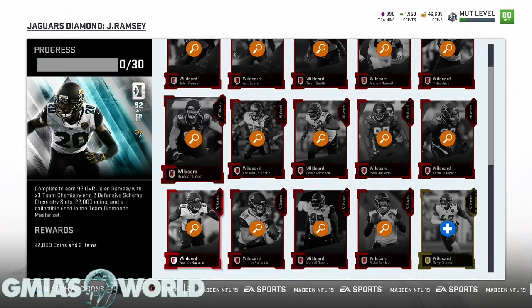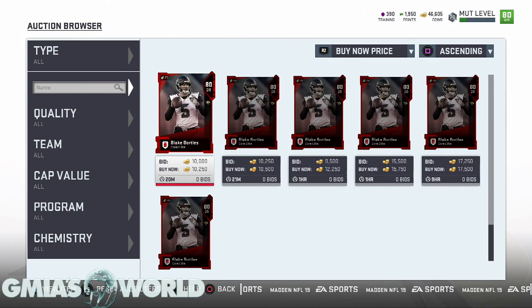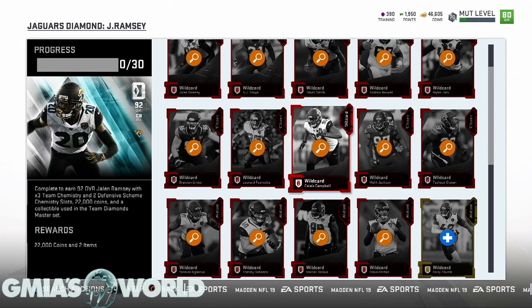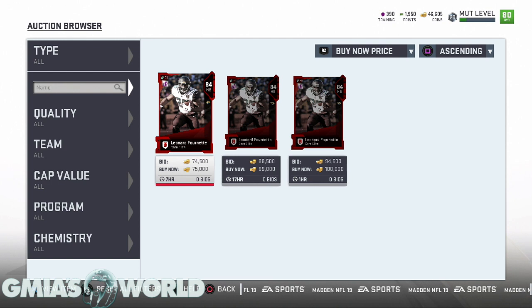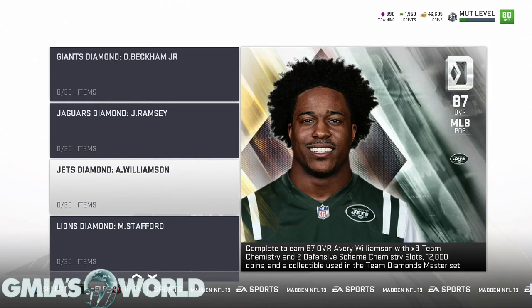For example, Blake Bortles is an 80 overall card currently going for 9,500 coins and likely won't rise much. But higher overall cards are a different story — Leonard Fournette is currently going for 75k as an 84 overall, and if he becomes rare he could go for 400–500k. Most of the elite cards across these team sets — at least one from each — are going to become rare at some point. That's exactly why EA went away from this system before, but now that it's back, we're going to take advantage of it.